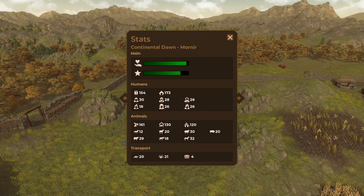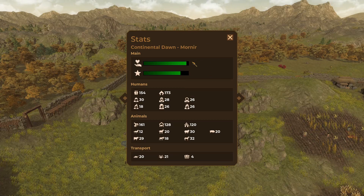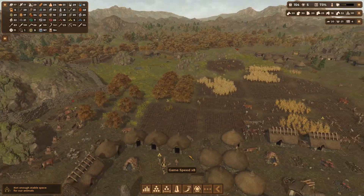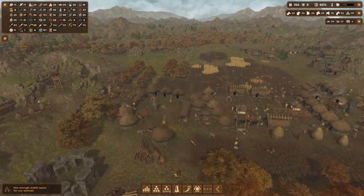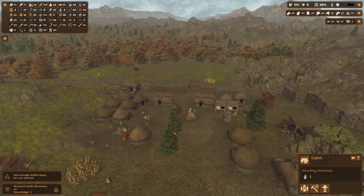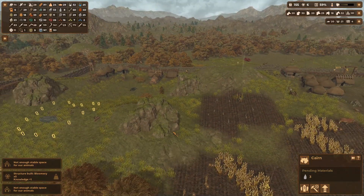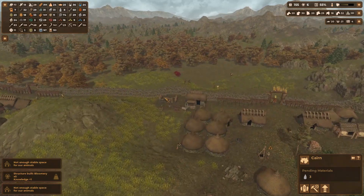We have 173 population so we've got 19 spaces. Our stats are at 822 out of 1000, and we're at 95% welfare — I think we're doing all right. I'm not sure what else we can do to attract more people other than get that cairn built. Got knowledge for the bloomery — yes! And we're building a new stable.